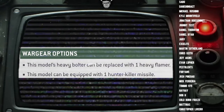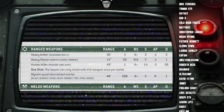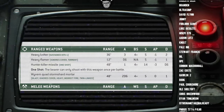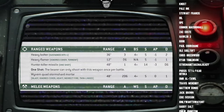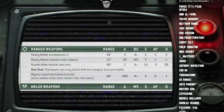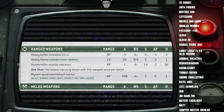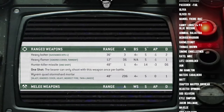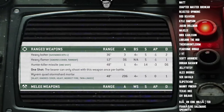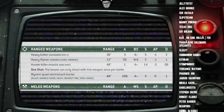Regardless of your choice, the Heavy Bolter, Heavy Flamer, and Hunter Killer Missile are all standard issue — exactly as found elsewhere in the Index. Briefly: Heavy Bolter is Sustained Hits 1, 36" range, 3 Attacks, BS4+, S5, AP0, 2 damage. Heavy Flamer is Ignores Cover, Torrent, 12" range, D6 Attacks, auto-hits, S5, AP0, 1 damage. Hunter Killer Missile is 1 shot, 48" range, 1 Attack, BS4+, S14, AP3, D6 damage.